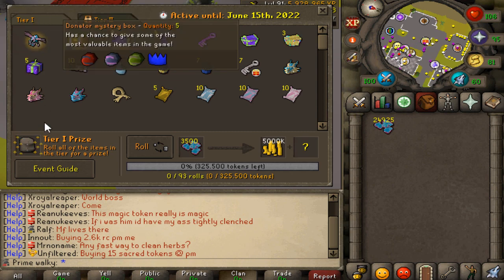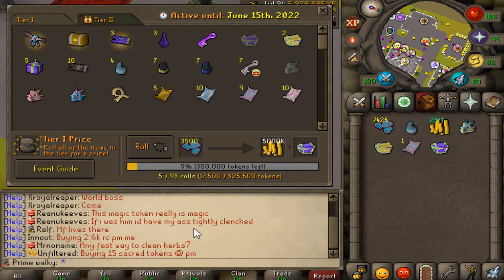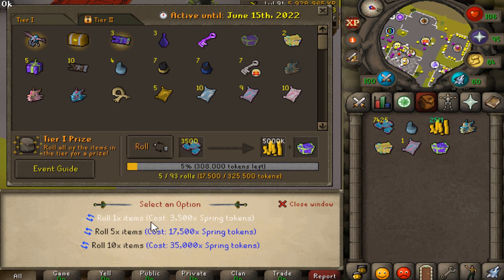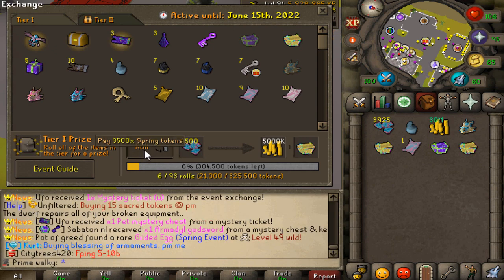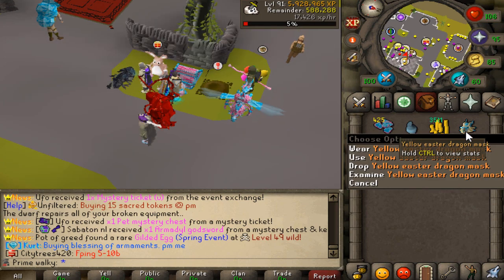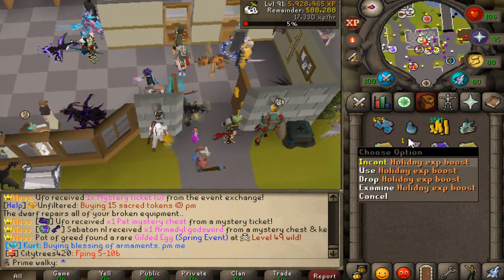What I want to try and get is the Easter Carnival Queen pet. Come on, give me the pad — no, I didn't get the pad. Sad life. We can only roll one, and a second, and a third time. Unfortunately we didn't get it, but we got the mystery chest which is not too bad.